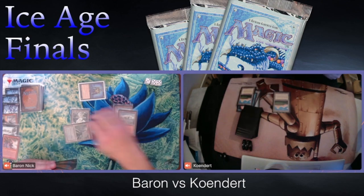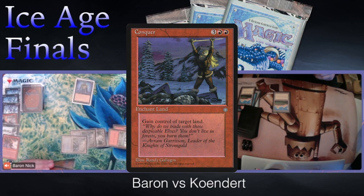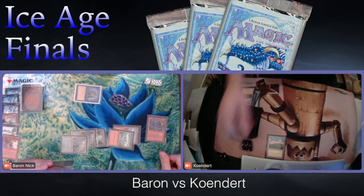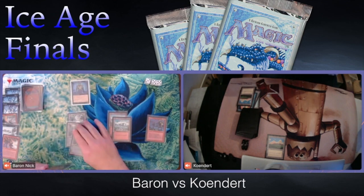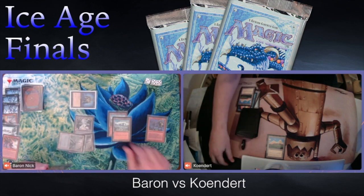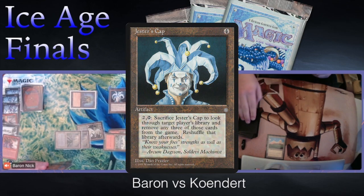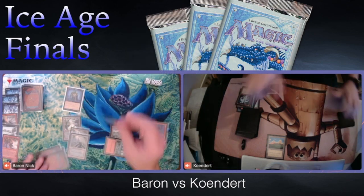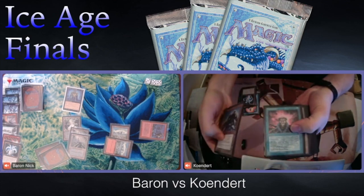Kundert on 10, finds another land, taps five — there's a Conqueror taking over the plains. No lands for Kundert, taking more damage, on 8. Then on 4. And then there's a Jester's Cap — making matters even worse. Baron activates the Cap to go through Kundert's deck. It is nice to see a Cap activation but this game one is just super one-sided. Kundert couldn't find Counterspells, couldn't find enough lands, and all he could find was Magus of the Unseen.